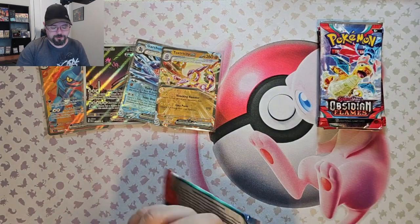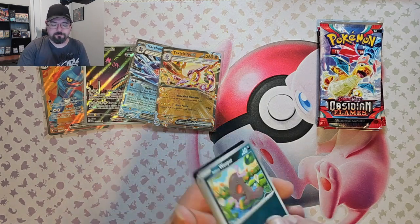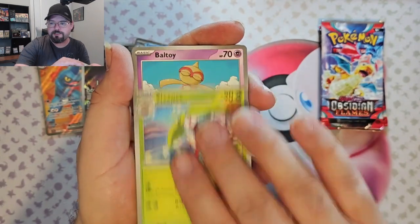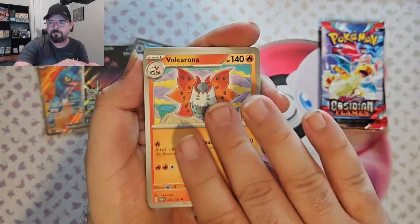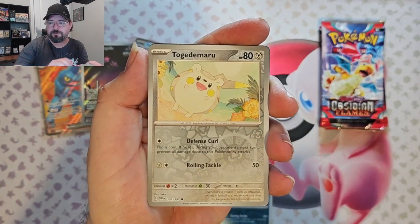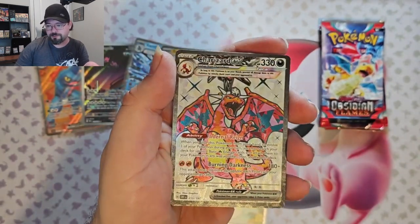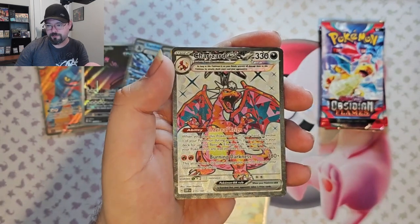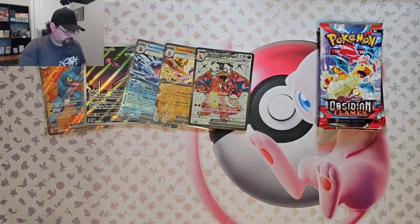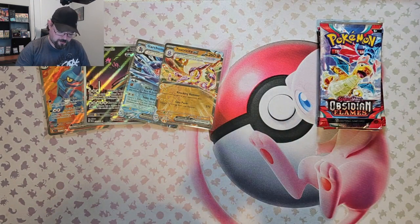Let's get into the Obsidian Flames. I'm actually not looking for the most expensive card in this. There is a Charizard I am looking for — but it's the Illustration Rare, not the Special Illustration Rare. Paldeon Wooper, Steenie, Baltoy, Carvana, Volcarona, Altaria, Houndoom, Houndoom Reverse, Togamadaru. Got it — got the Charizard EX Illustration Rare. Very happy on that pull. I believe my Obsidian Flames Master Set is now complete.